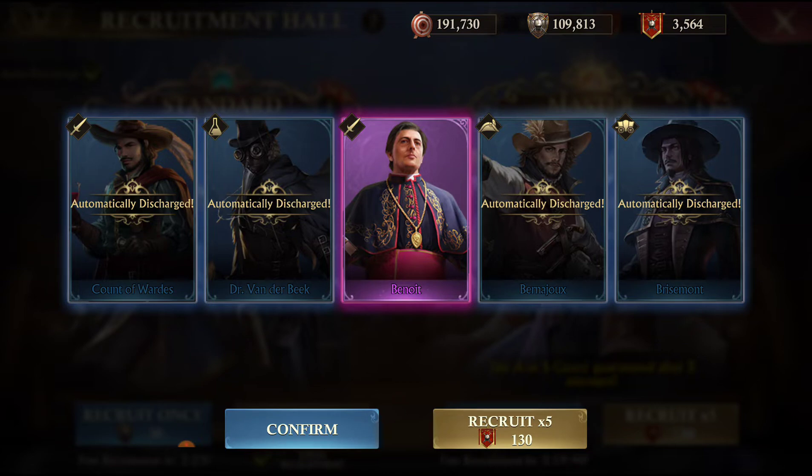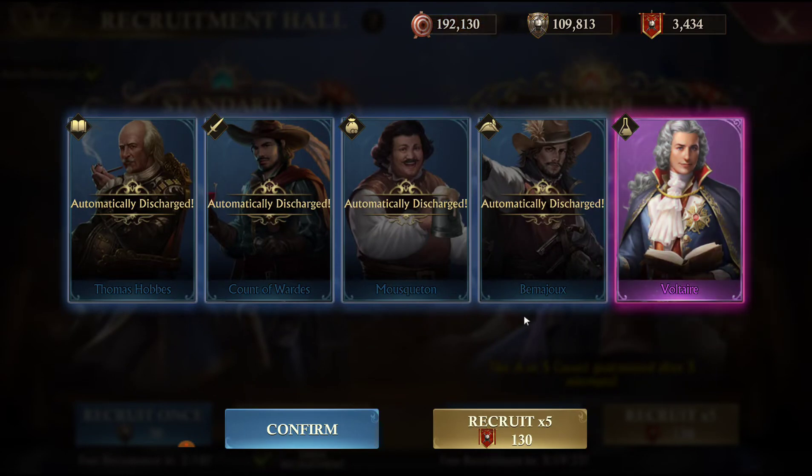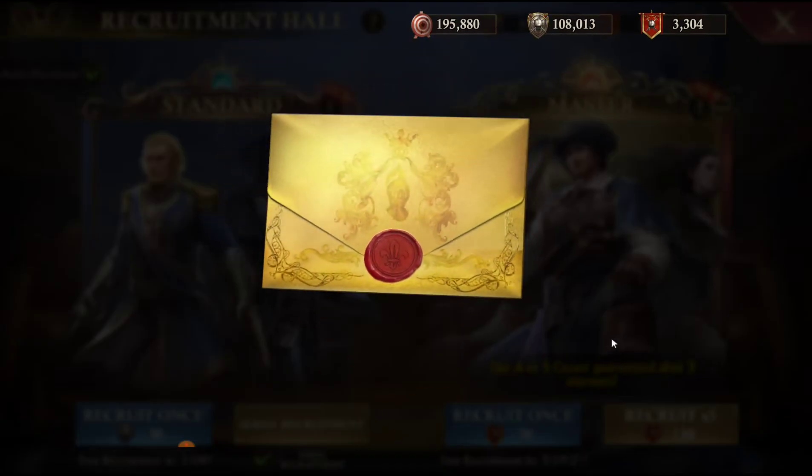That one was terrible - one A and four B's. If they stay bad like this I'm going to mix some of the cereals back in. Yeah, that's terrible again: four to one. Let's get back over here and get those blues out of the way so we can get some good pulls.